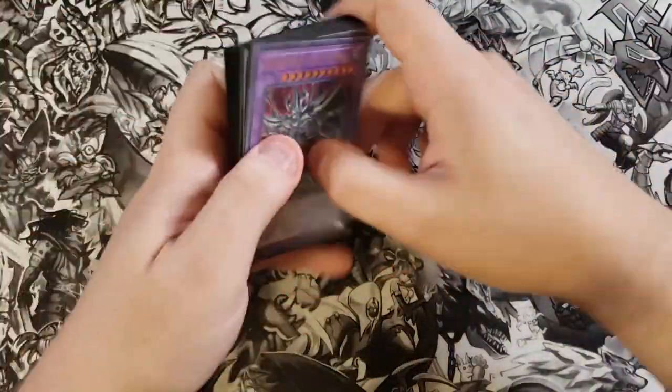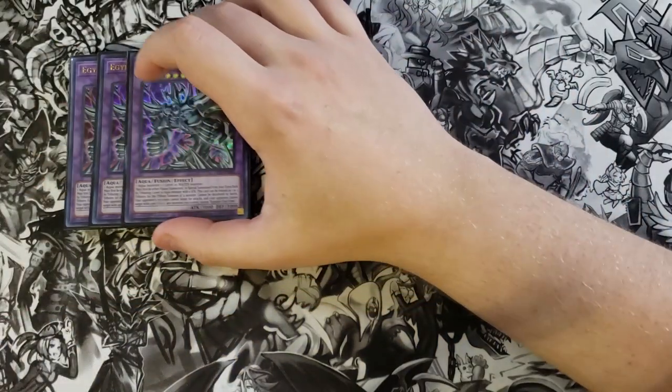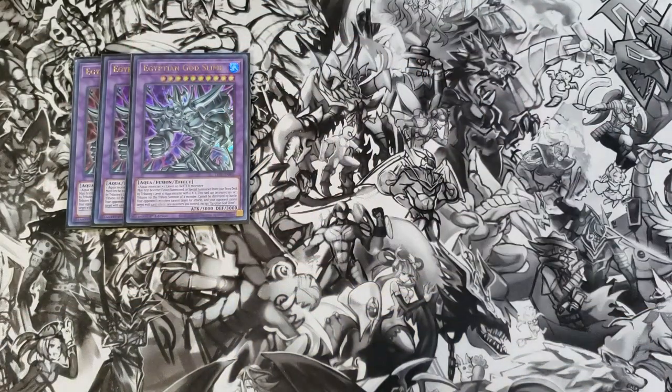For the extra deck, we're playing three copies of Egyptian God Slime. This card is fantastic in this deck — you special summon it by sending the Metal Reflect Slime you control to the graveyard. It cannot be destroyed by battle, your opponent's monsters cannot target other cards for attacks except this one, and your opponent cannot target other cards with card effects. It has 3,000 attack and 3,000 defense, making it a really good boss monster.